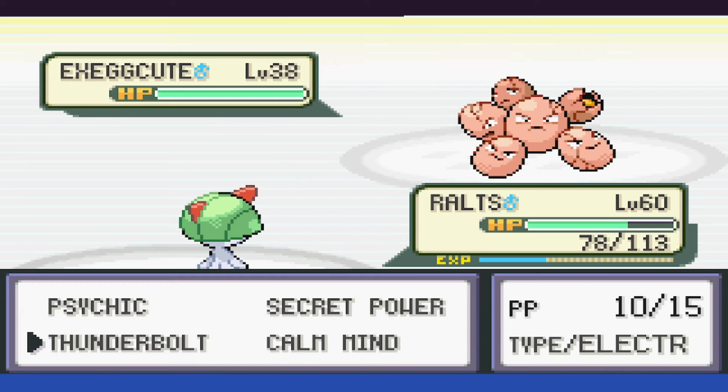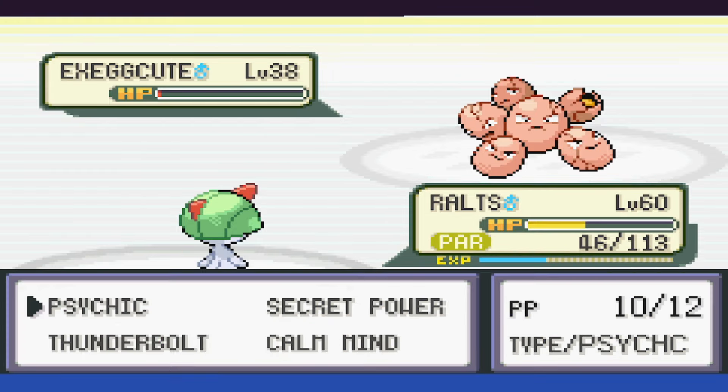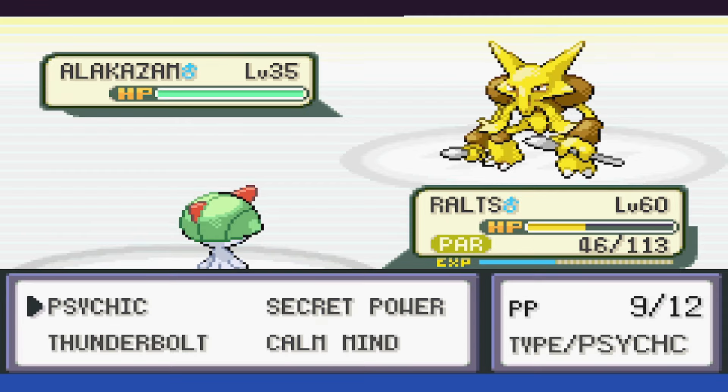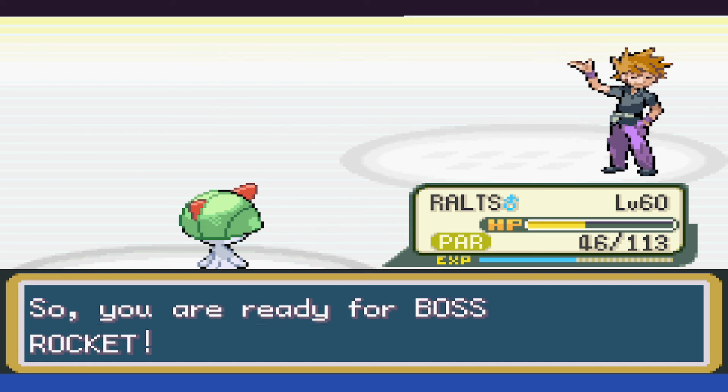With Exeggutor, we take it to half as it hits with Stun Spore, then goes first and hits us with Confusion. We smack ourselves twice before finally taking it down. Alakazam is out, and rather than attacking directly, it keeps using setup moves and Future Sight, so a critical hit Psychic takes it out, winning this painful battle.